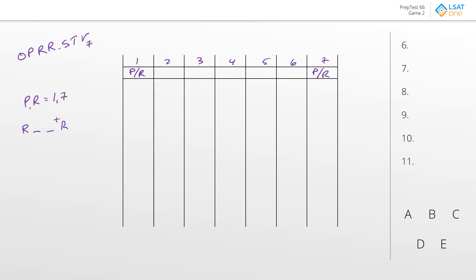If we put an R in number one, then the other R would be four or later. Or if the R goes into seven, then the other one would be four or earlier. P has to go next to either O or V, so we have to have either a PO block or a PV block. These can flip back and forth and could go either way.